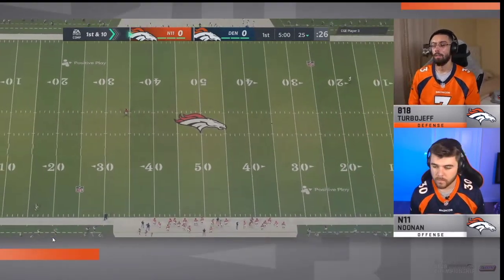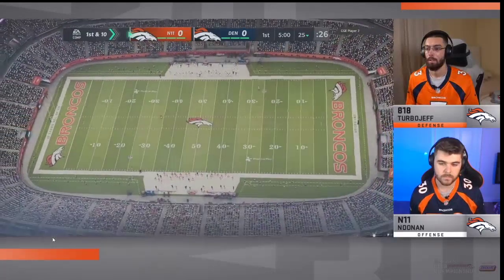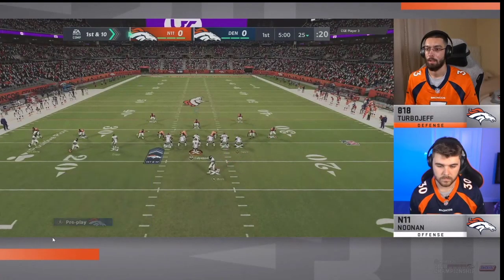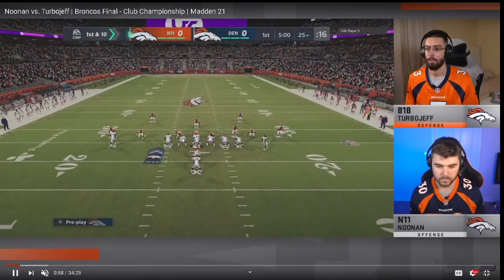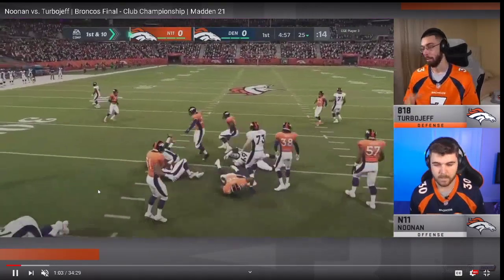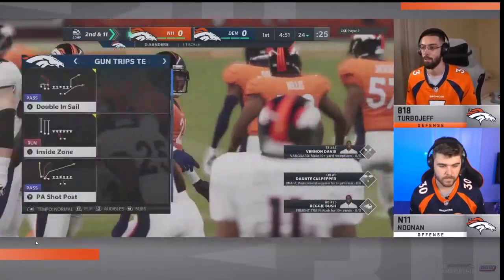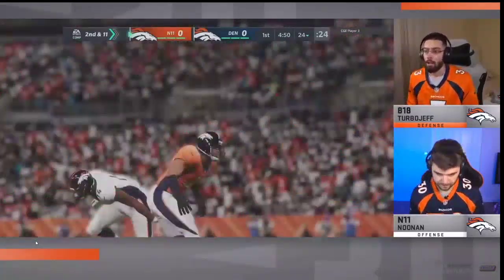A lot of guys are coming out with Trips Tight End from the Vegas playbook and audibly into these pro personnel sets. You can come out and get a quick read — am I going to hit this or am I going to hit that, or they're going to go down. Turbo Jeff is setting up his 3-5 Wide defense, sliding them one way or the other, going into run defense. I love the gap shoot, and he's able to box it up here from Noonan.